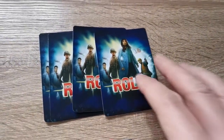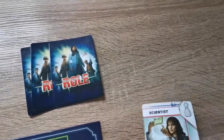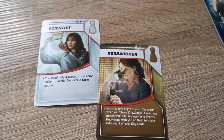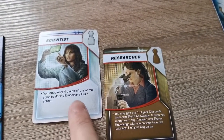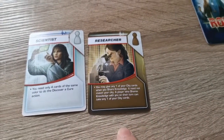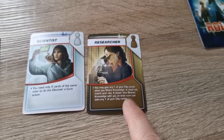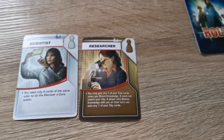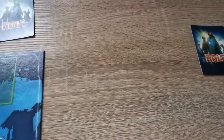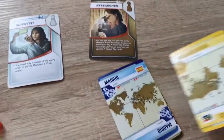Character cards are shared randomly. We're going to have two players today, so we'll add the Scientist and the Researcher. Each character has a special ability. The Scientist only needs four cards of the same colour to discover a cure rather than the usual five. The Researcher can share any one of their city cards during a shared knowledge action, and it doesn't need to match the city you are in. Each character gets dealt four cards for a two-player game.